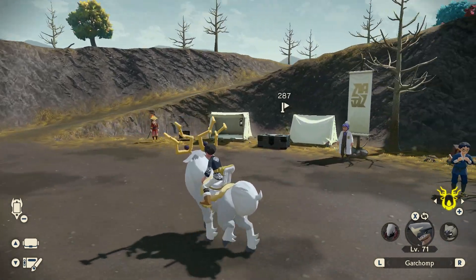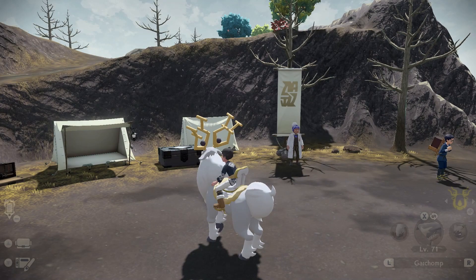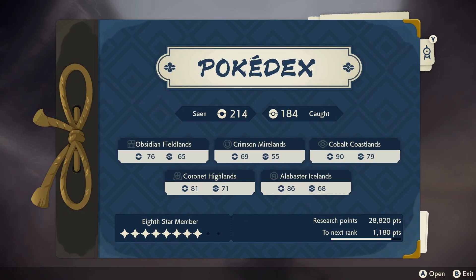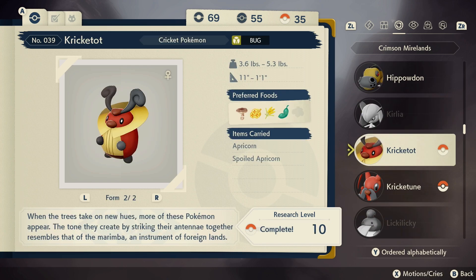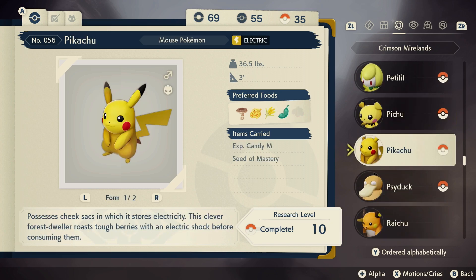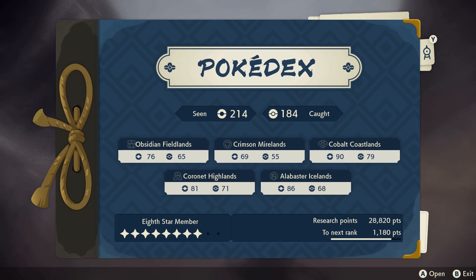Here we are in the Crimson Mirelands at the Bug Bound Camp — pretty central on the map with all the farming around us. Open up your Pokedex and check the entries for Pokemon in the Crimson Mirelands. For example Hippopotas carries Sootfoot Root and Balls of Mud, so catching or defeating it gives a chance to drop both items. Cricketot drops Apricorns, Caster Fern, and Balls of Mud. Mothim drops Spoiled Apricorns. Paras and Parasect also drop Balls of Mud. Pretty much all the Pokemon in this area can be caught or defeated to get your hands on these crafting items.